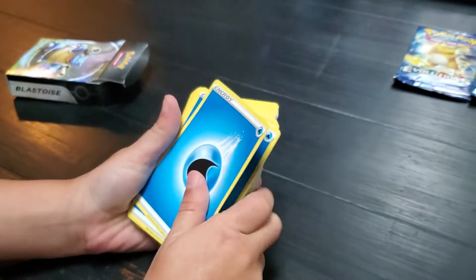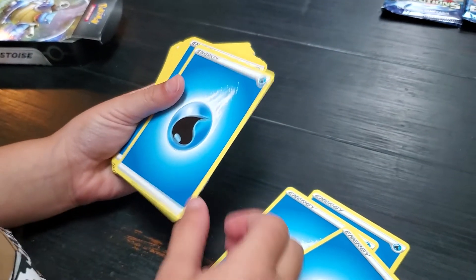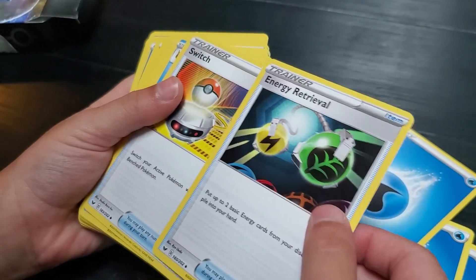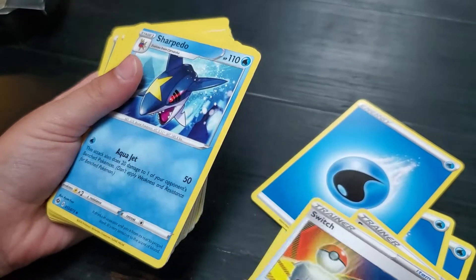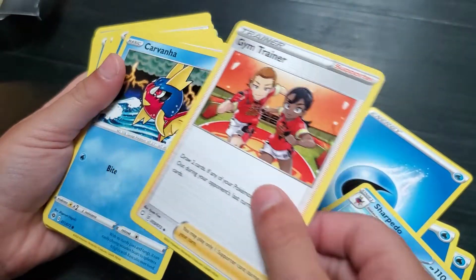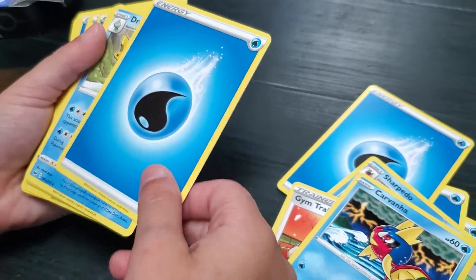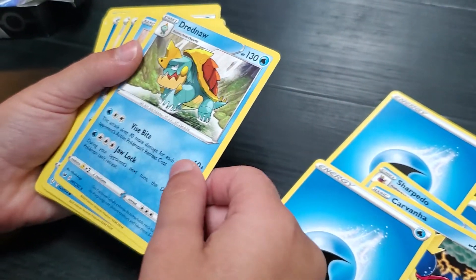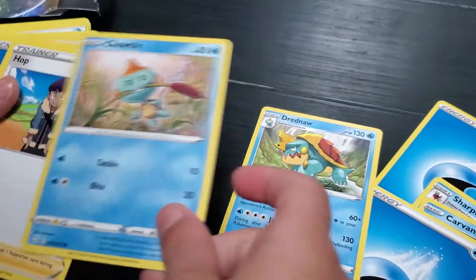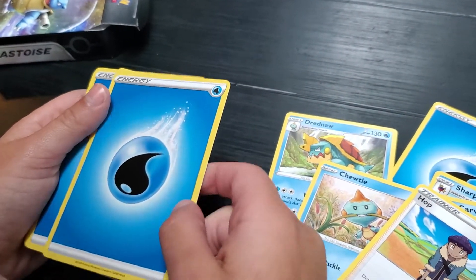Just start going through them and show everybody what's inside the deck. You get a lot of energies — so many energies. Energy, Revival, Switch — oh, we never got that one! Gym Trainer — I don't think we got that one either.